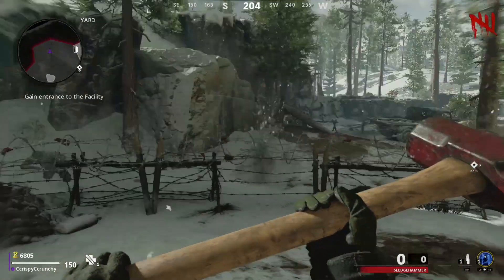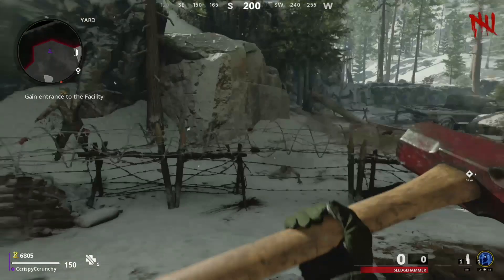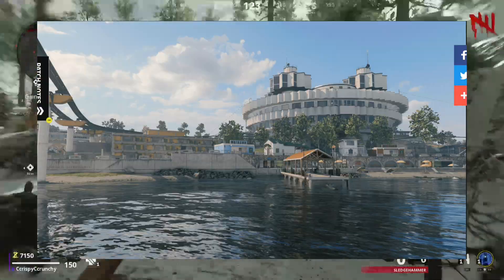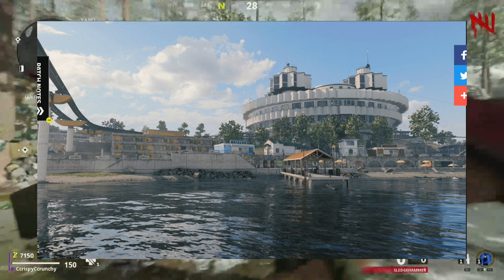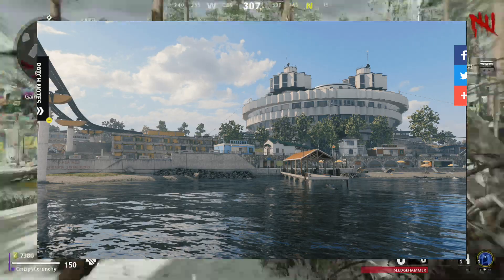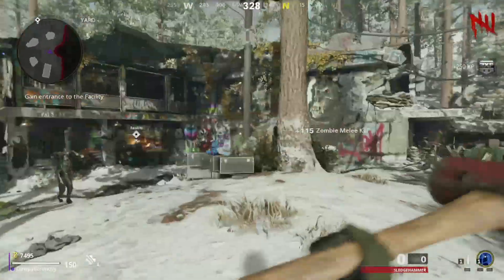The big multiplayer news is the new game mode that came out today: Dropkick. This mode features the new map Sanatorium — looks like this. The description of this mode is two teams will fight for control of the nuclear codes. It's a pretty fun game mode, you have to try it, it's not bad.